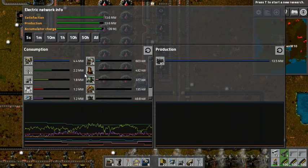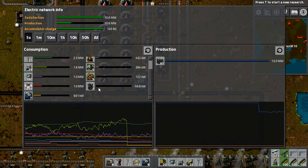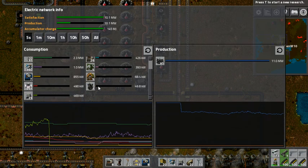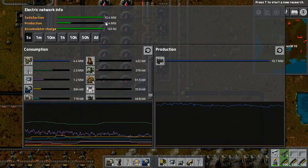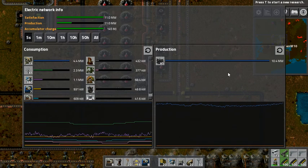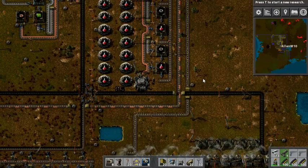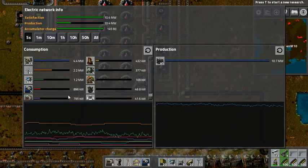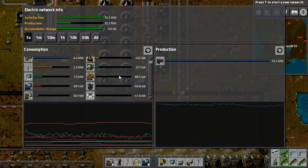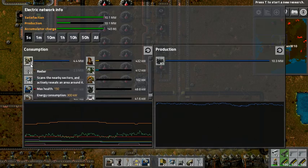Oh my god! Wait — oh, it's going back down now. Now it's taking up less electricity than the lights. That was weird. At least we know the accumulators work. Look at that — it went right up there in satisfaction, stayed right where it was. We can see it if we go to 10 minutes — you can see the accumulator started doing production, only for 24 kilowatts, but still. I'm glad it doesn't stay like that. To take more than the 15 radars I have, that's pretty impressive.